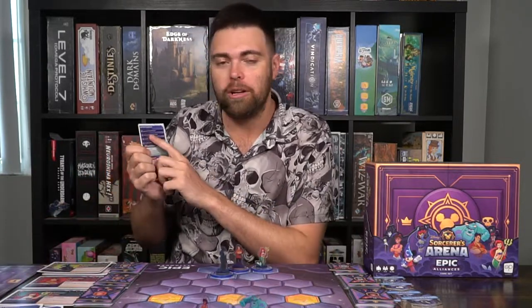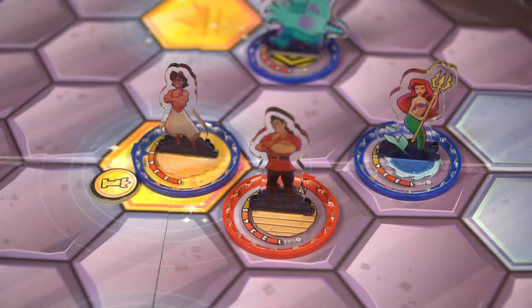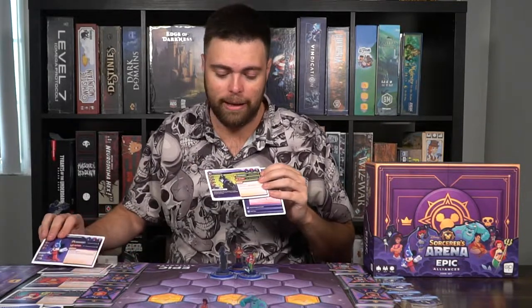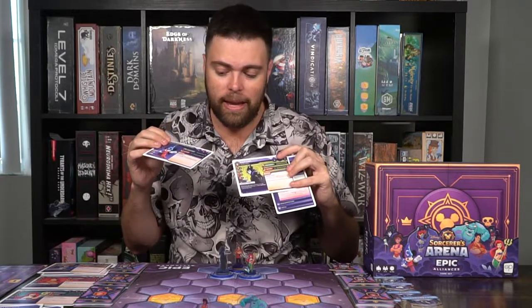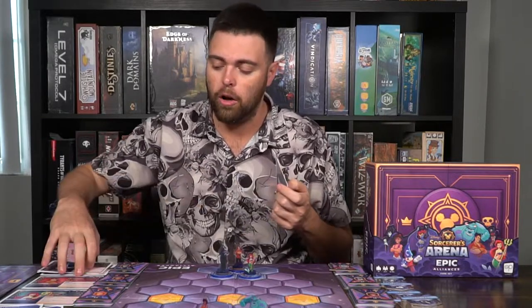Next, check to see if your character is KO'd. If they're KO'd, they're off the board because opponents reduced their HP to zero, so you'll place them back on one of the blue spaces on your side of the board and they'll regain all their HP. Your opponents will gain victory points when defeating them. You'll also draw a card on your turn — your hand size is based on the characters you choose. For example, if Maleficent has a hand of two and Mickey has a hand of two, your total max hand size is four, and you draw a card each turn.